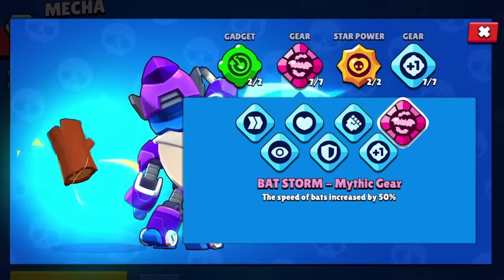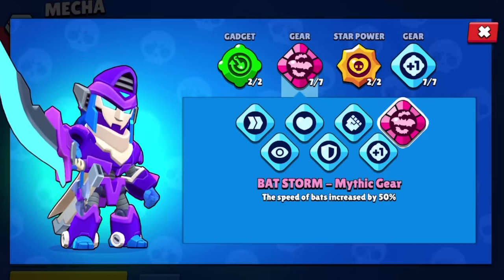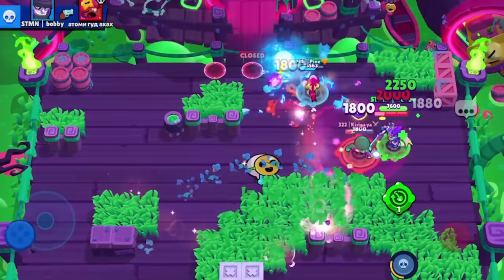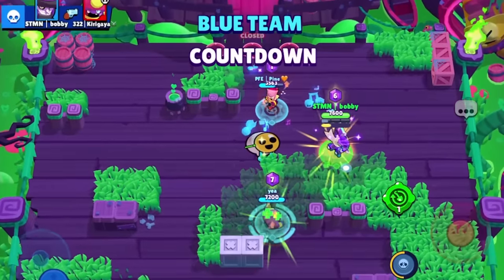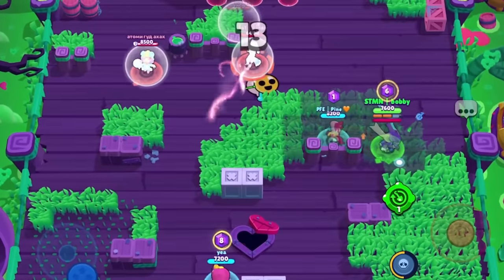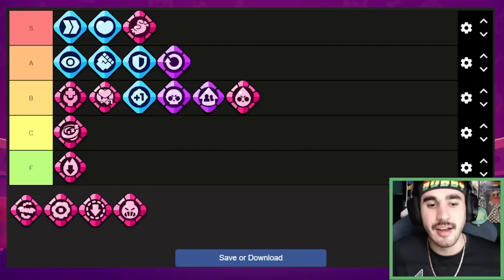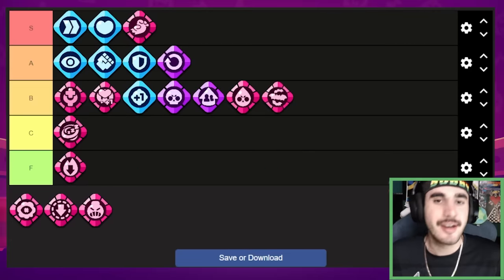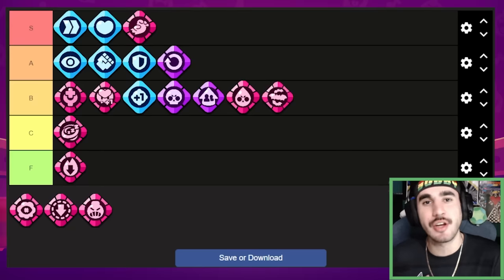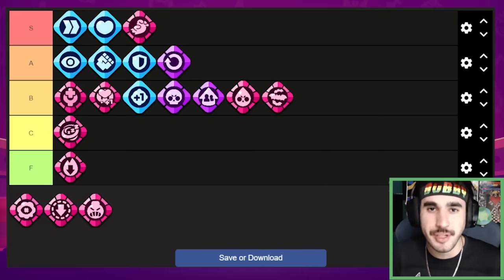Next up we have Mortis' Batstorm, and I might get some smoke for this — I actually think this is really good. Everyone who's actually good at Mortis will say my take is horrendous and this gear is useless because you're losing a buff on your Mortis, but it's so easy to hit double bats with this — it's insane. I'm going to put it in B tier. It probably belongs in C or D tier to be honest, but if you're not a great Mortis player it helps a lot, so maybe try it out.